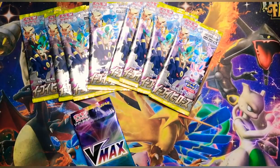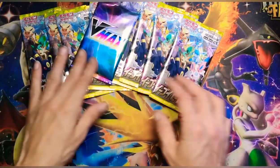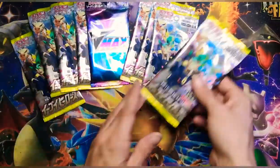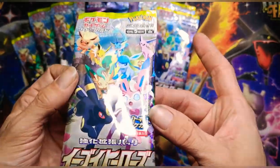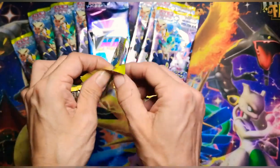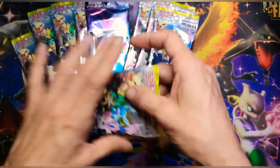We are going to save this monstrosity for last. There are one of four special VMAX that you can pull in here. We're hoping for that bad boy but we will be happy with whichever one we get. Wow, these are so beautiful — and the packs, their eyes even glisten. I checked out a couple of videos from some of the other lovely content creators to see what kind of tricks we got going on with these cards.